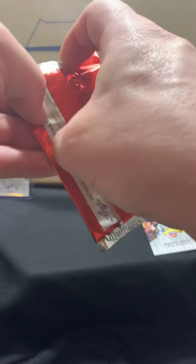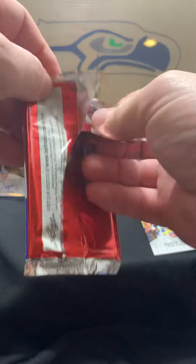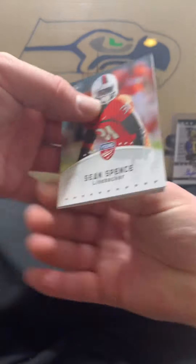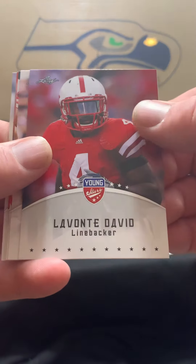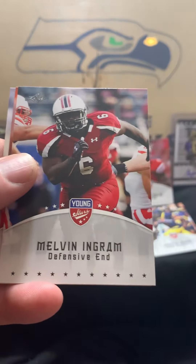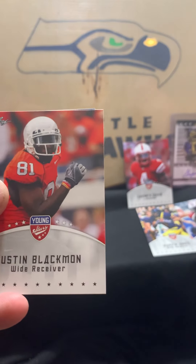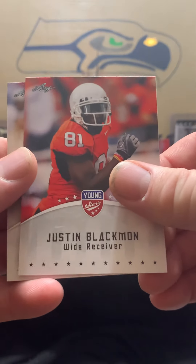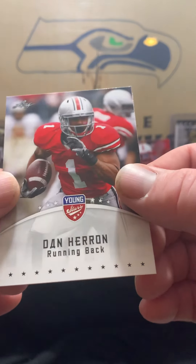Next pack. We've got Sean Spence, Lavonte David rookie — that's a great pull — Brandon Thompson, Melvin Ingram, Justin Blackman the fifth overall pick in the NFL draft who did nothing, and we end that pack with Dan Herron.